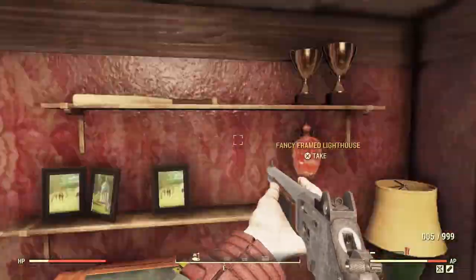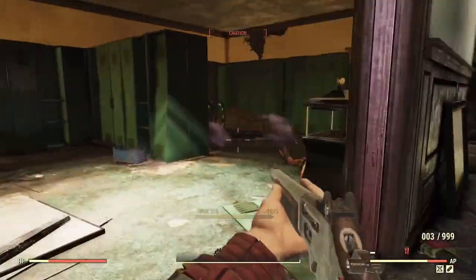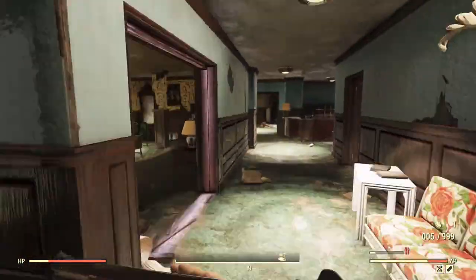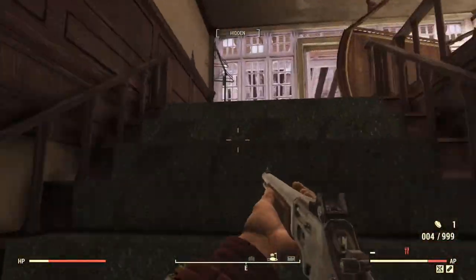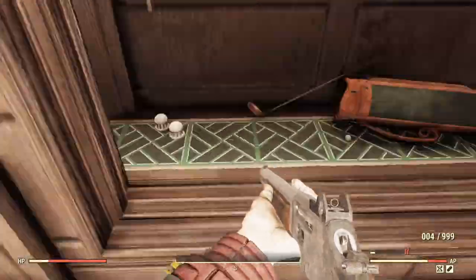While you're here you also want to go inside the main building at White Springs. In here you will find a whole bunch of golf balls on display cabinets and on the shelves. There are going to be ghouls in here so make sure to be prepared for a little bit of a fight, but I'm sure by this point in the game you'll be pretty comfortable wiping them all out.